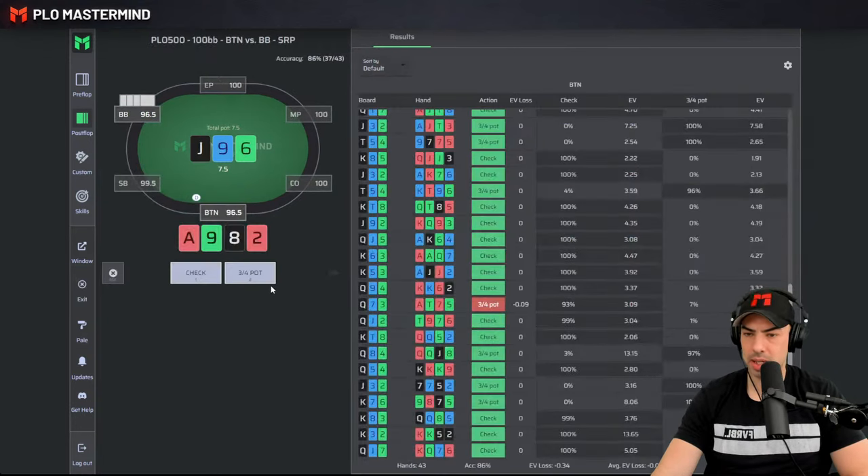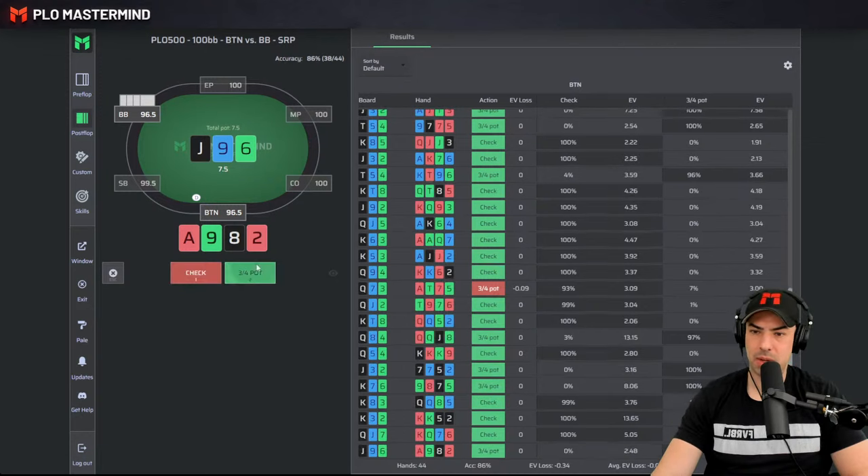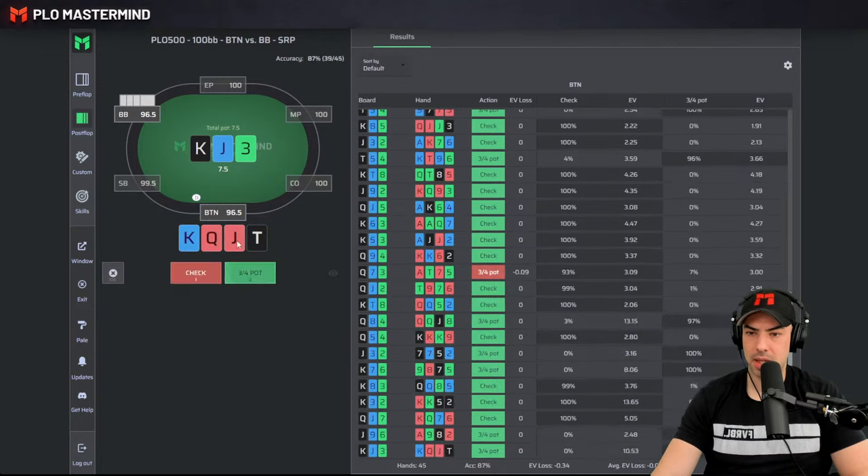Ace-9-8-2 — we have a 9 blocker and an 8 blocker. The 8 is quite valuable — it blocks multiple straight draws. We could bluff this hand; the free card is not worth much. We have no backdoor flush draw and no backdoor straight draw of great value. Maybe just bet folding the flop is good. We bet. Ace-7-6-3 — pretty weak, just check back.